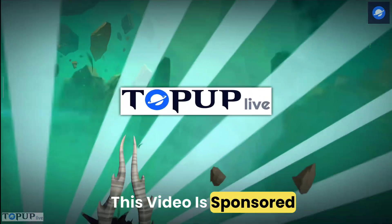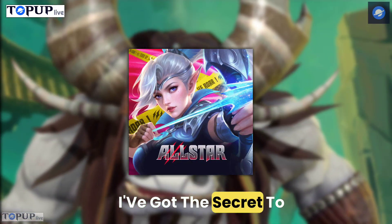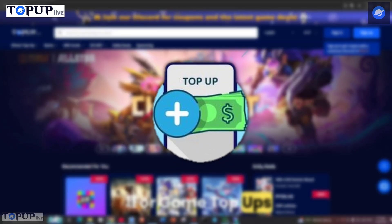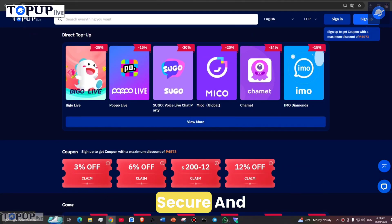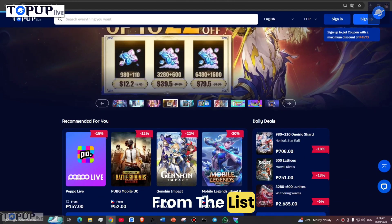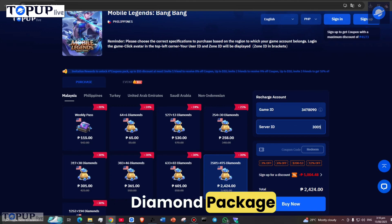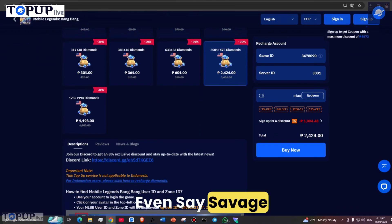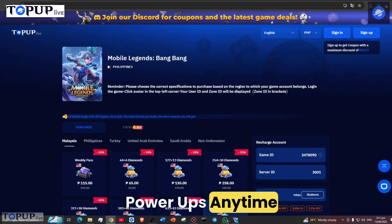This video is sponsored by TopUpLive. Want to level up fast and dominate in Mobile Legends Bang Bang? I've got the secret to instant diamonds without the hassle. Welcome to TopUpLive — your one-stop shop for game top-ups, gift cards, and more. With just a few clicks you can boost your MLBB account, safe, secure, and super fast. Here's how it works: first, select Mobile Legends from the list; next, enter your user ID and zone ID; then choose your diamond package, pay with your favorite method, and boom — your diamonds are in your account before you can even say savage.